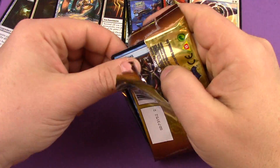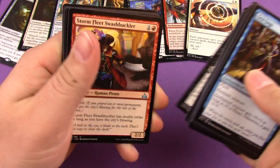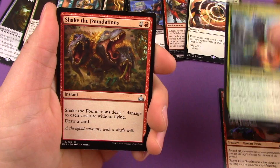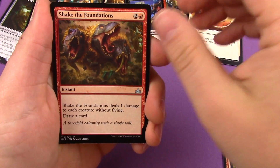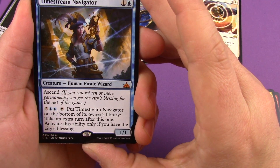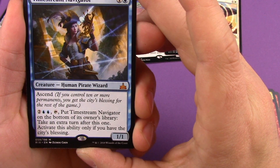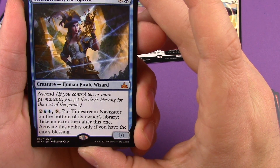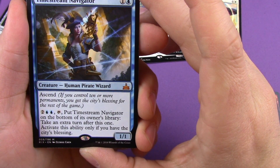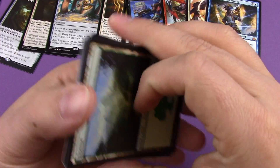Two packs left, looking for something good — maybe a Rekindling Phoenix. Pack nine: Stormfleet Swashbuckler, Atzocan Seer, Shake the Foundations — almost got a whole playset of that today. And hey, another mythic! Timestream Navigator — two mana Human Pirate Wizard with Ascend. Ability costs four mana and a tap: put Timestream Navigator on the bottom of its owner's library, then take an extra turn after this one. Activate this ability only if you have the city's blessing. Two mythics — not too bad!